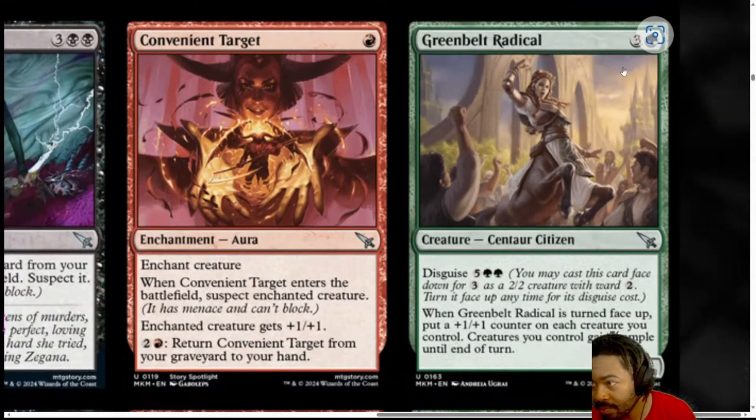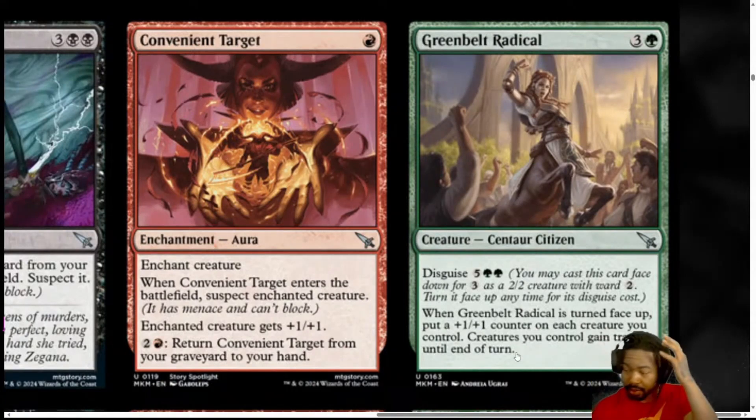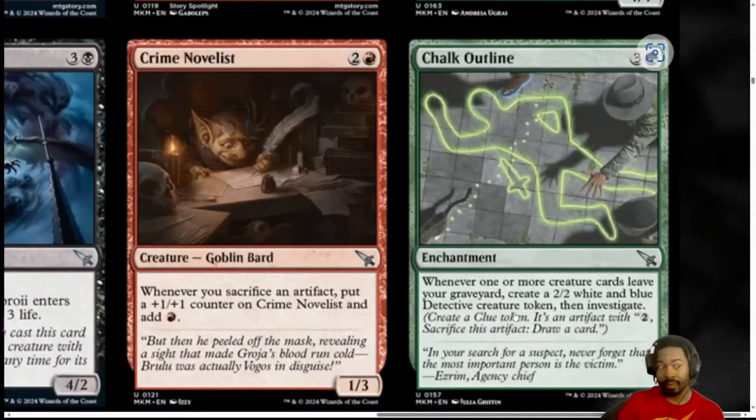Next, we have Greenbelt Radical. It's a 4 mana, 3 generic and a green. Centaur Citizen. Disguise 7. And when it's turned face-up, put a 1-1 counter on each creature you control, and creatures you control gain Trample until end of turn. So it's a 4 mana 4-4 that you can run out for 3, flip for 7, and put a counter on each of your creatures. I think 4 mana 4-4 is decent. It's not something I want to play every time though. I'm going to put this at 2.5. If you get it to do what you want, it's a 3. But otherwise it's just a 4-4 for 4, which is going to leave it a little underwhelming.